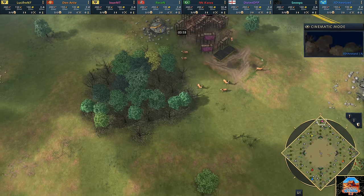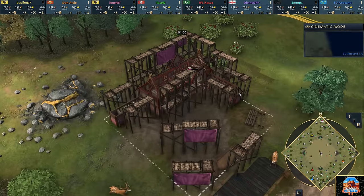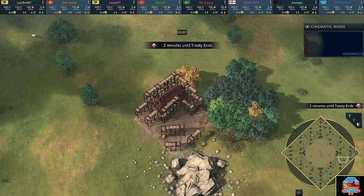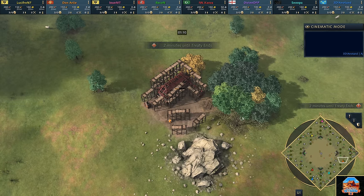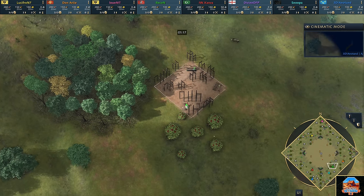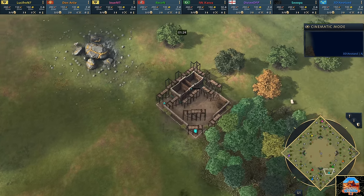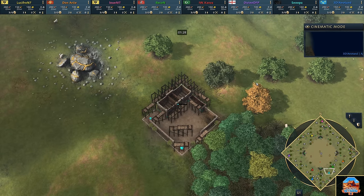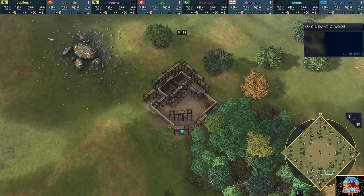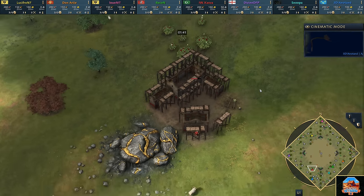Let's introduce our players. In the 12 o'clock position, on the Holy Roman Empire in the colour pink, it's Louis MT! In the east corner with two minutes of trade remaining, playing in the colour orange as the Chinese — Don Arty. To his south in the colour green playing as the Rus, it's Recon! Very close to him on the south in teal, playing as the Abbasid Dynasty, it's Snooper! To his west in red playing as the Ottomans, it's Kasper!